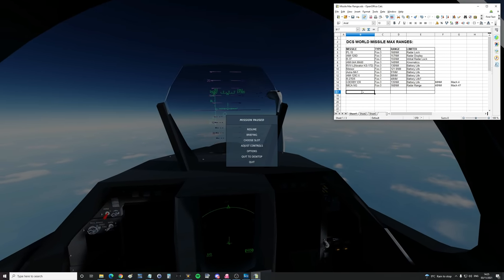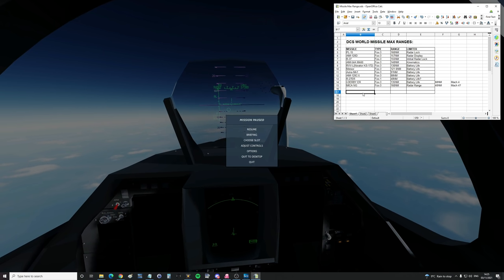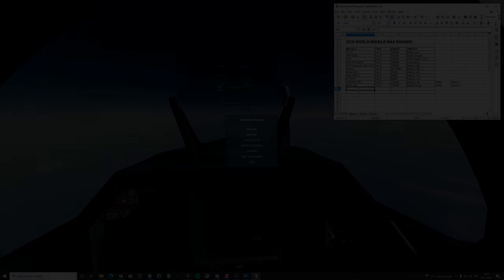Simba has also spoken to the makers of the Gripen mod, and they have apparently got the AIM-120C7 working in the next update, so we'll go and test that — and hopefully that's been made realistic. Anything you want to add, Simba? Nope, that's all. Bye.